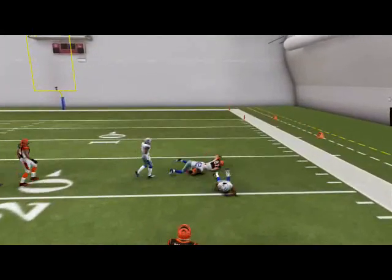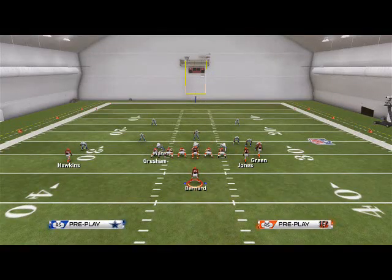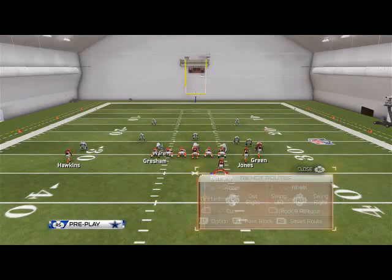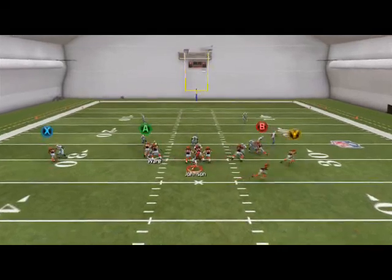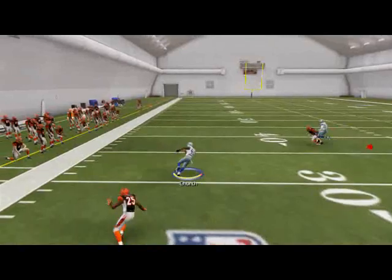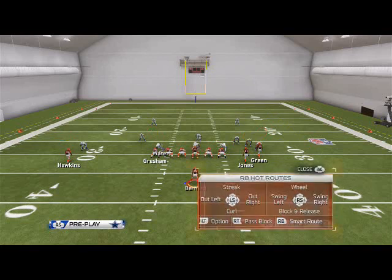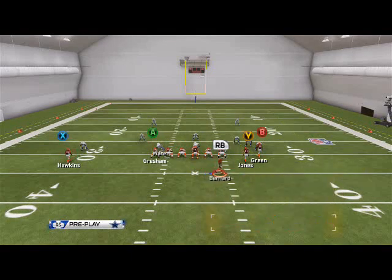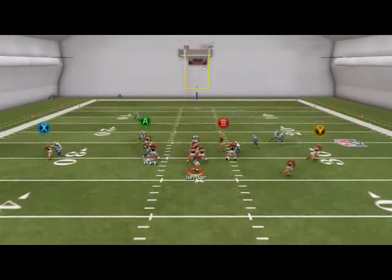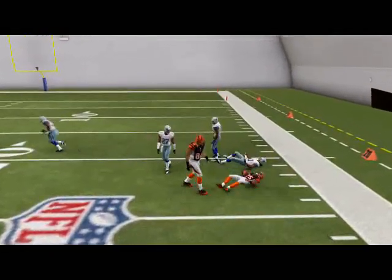The first read is Jones — with a pass lead to the right he does a good job of beating man. The second read is going to be the running back, which is pretty nice because it's basically right next to Jones, so it's really a two-man read at the same time. Bernard does a good job here. He's more of a zone read, but sometimes the opponent won't cover the running back if they're trying to make user plays — so we can take advantage of that. With a pass lead, the wheel route to the right does a pretty good job against man.